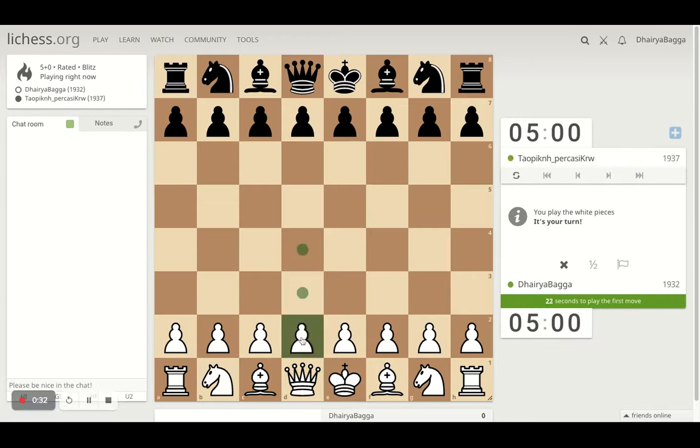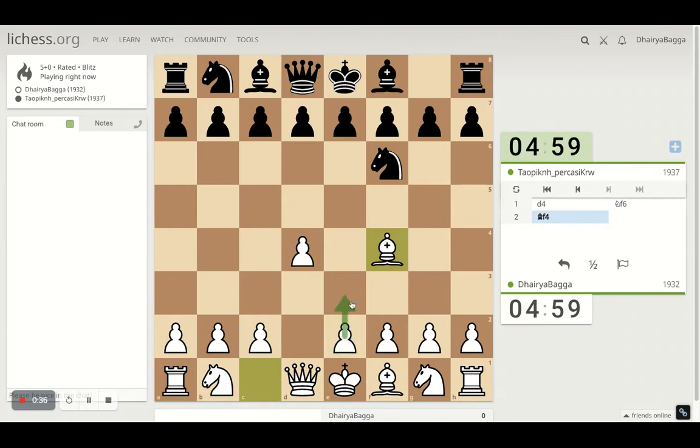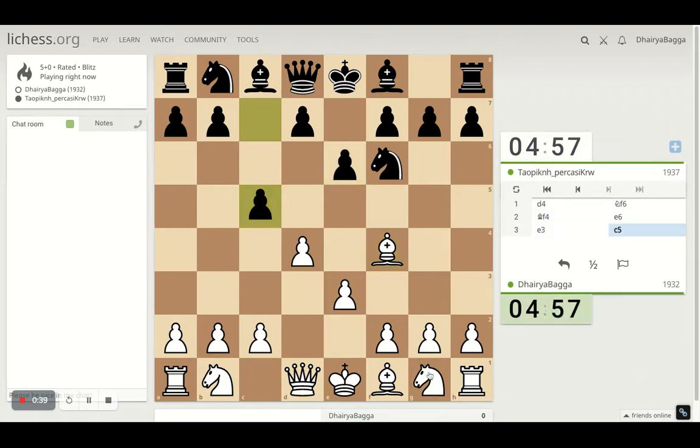Got the white pieces. I will play the London System setup. It starts with d4, bishop comes on f4, pawn to e3, knight on f3. That's how you set it up in the London.